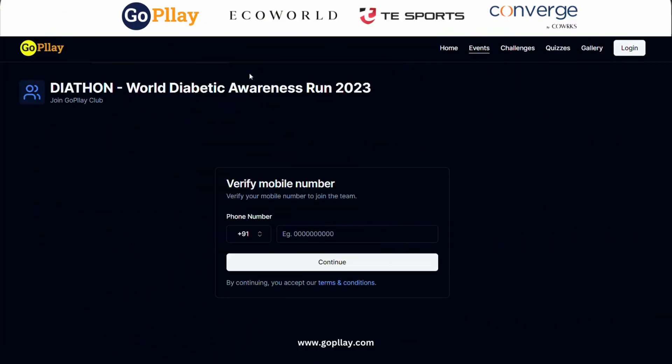When the player opens the team link, the player lands on this page. If the player is already logged in, they can skip the logging process, but if they have not logged in, they have to log in by verifying their mobile number.